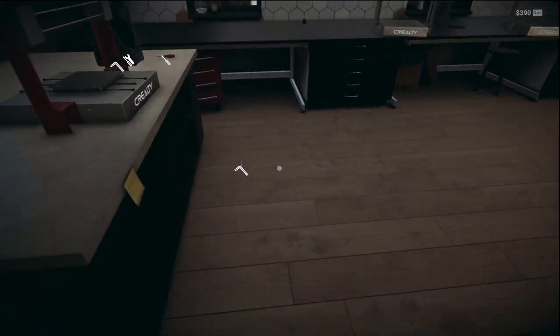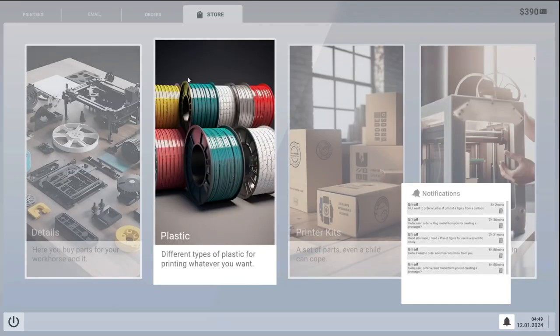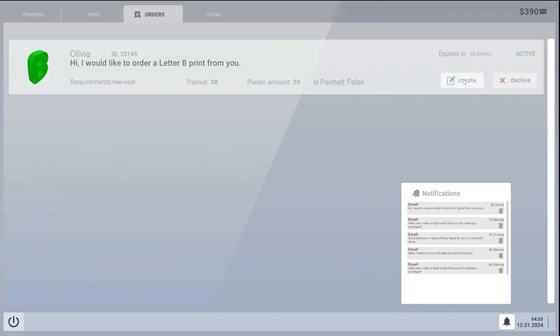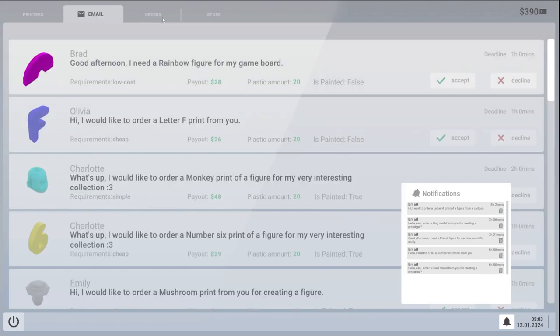We've got little bits and pieces everywhere. Do we have to now go in the emails and say we'll accept this one and create? Hold on — no printer found. Well, I'm confused now.